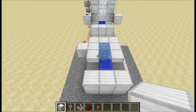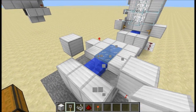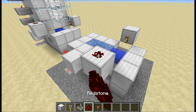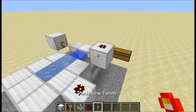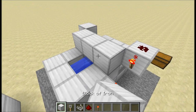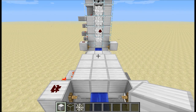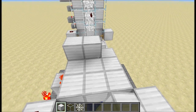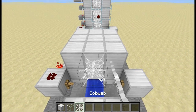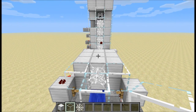Now place the tripwire hook — a block on either side, then the tripwire hooks and string in the middle. Then place a redstone on top of this block and this one, and a torch over here, and then fill in these nine blocks. Fill in those nine blocks again and once done place a cobweb at the front with glass around it, then repeat that on top another three times.